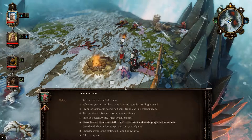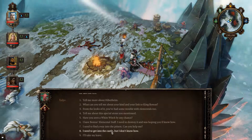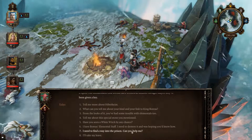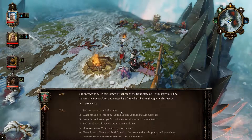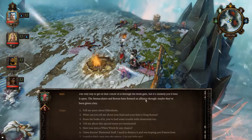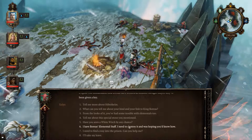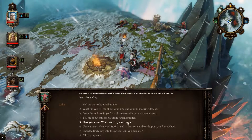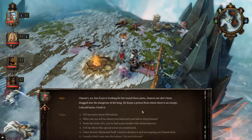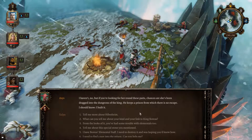Let me just look at the questions to see what we need to know. We don't need to ask about the castle, but I will anyway. The Immaculate and Boreas formed an alliance — we weren't 100% sure about that, now we know. Have you seen a white witch by any chance? I haven't! But if you're looking in this part, she stands a chance of being dragged into the dungeon — the king keeps a prison from which there is no escape.